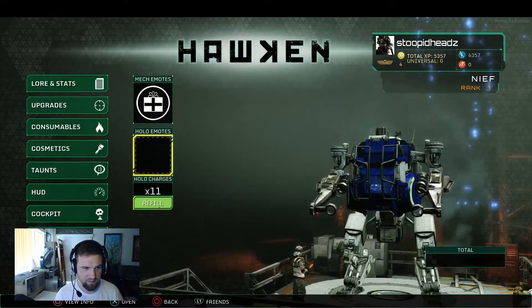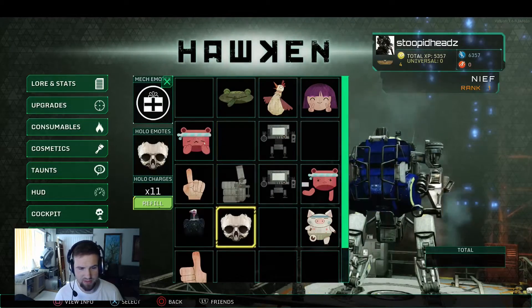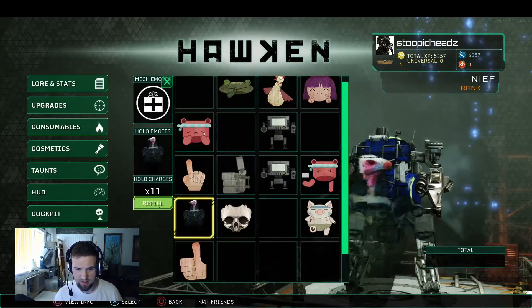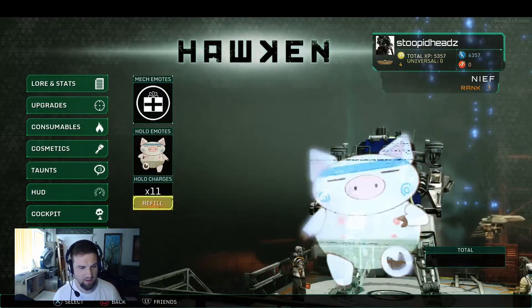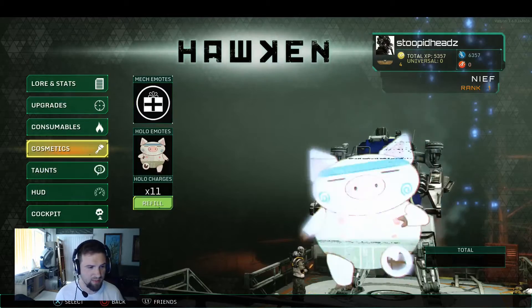Taunts — it comes with a present, hollow emotes. I've got all sorts of hollow emotes. That's ridiculous. Oh, is this a dancing pig? It is — that is my hollow emote. Oh, it takes charges! You can't just spit them out whenever.